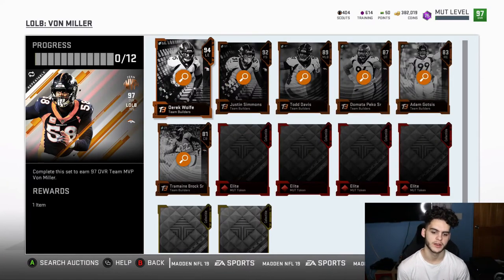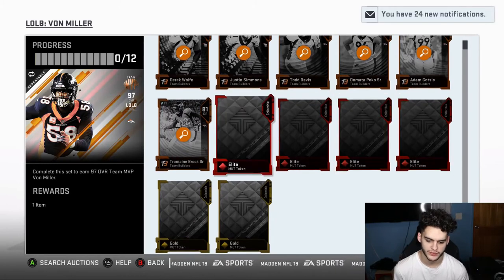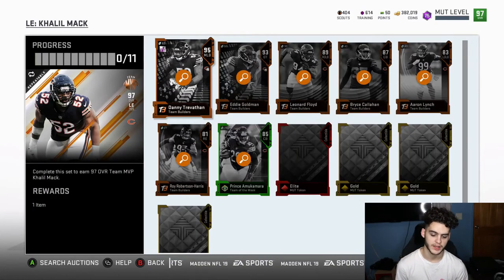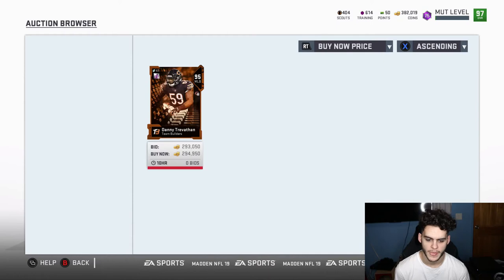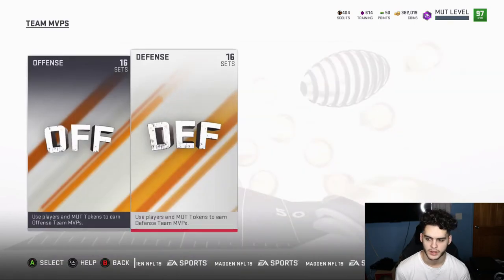If you can make 3k on 30 players in your binder, that's almost 100k. Also, elite players went up in value and elite tokens — if you're gonna get these guys, go do their sets because their sets are a lot cheaper. You always save like 20-30k doing that, and depending on if you can snipe them you can get them for like 50k cheaper. Can't believe I bought Prince Amukamara for that much, but whatever — he's a stud.